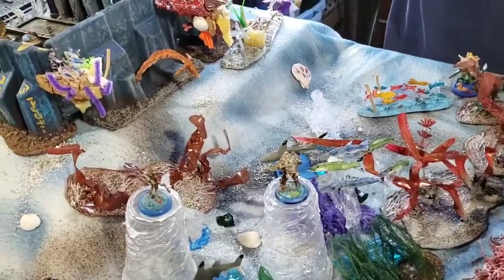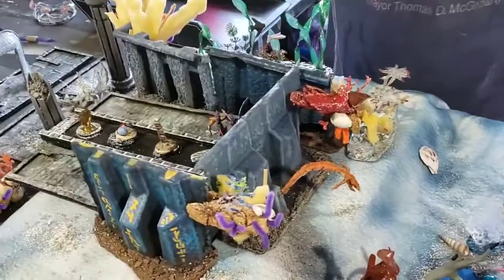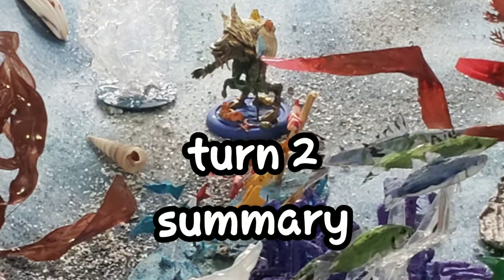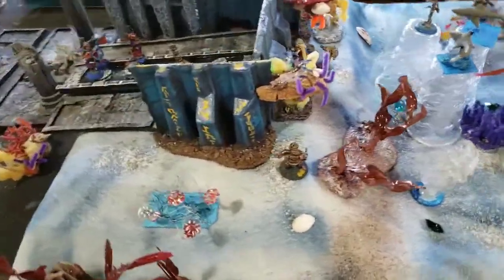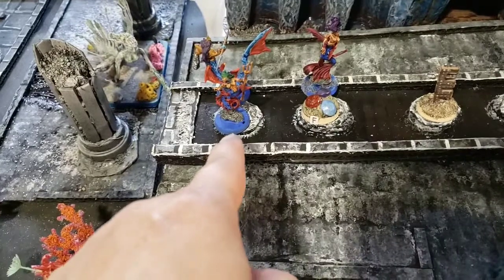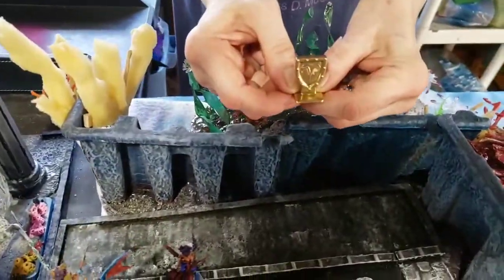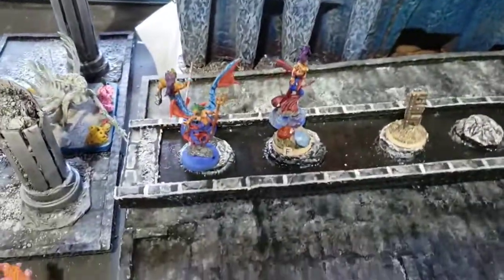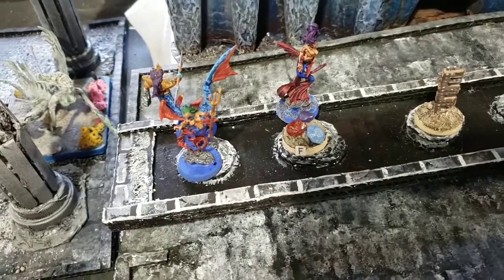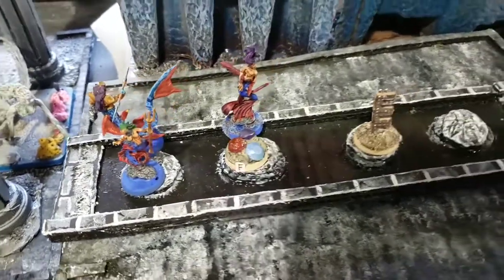Turn two: I go since I'm the attacker, then Julie goes after me. We'll start filming live from turn three. Turn two summary: Julie's mermaids went in and one of them took the primary treasure, which turned out to be an Elder artifact — that benefits spellcasters, so she could get a mermaid spellcaster in a future game if she can hold onto it.